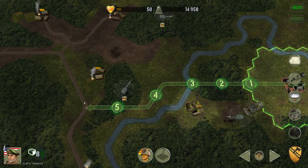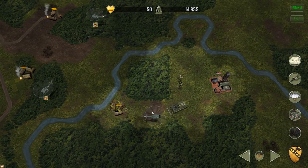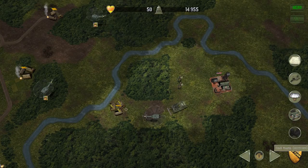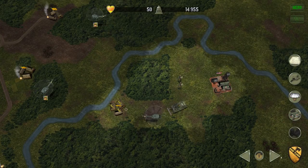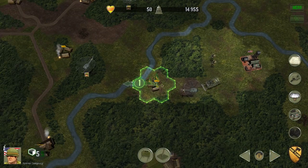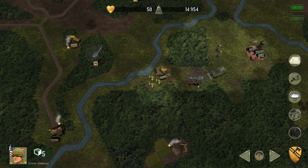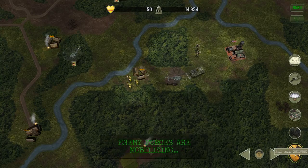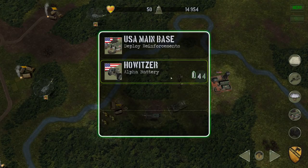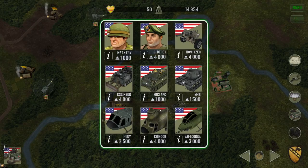We'll send the Green Berets out on foot. They're going to go to the forward operating base we're building because they'll be able to train ARVN troops. As soon as we get ARVN — they're the native South Vietnamese troops — we're going to use those because they're cheaper than buying another set of regular US troops. They seem to be moderately effective; not the most effective unit in the game, but actually quite effective.